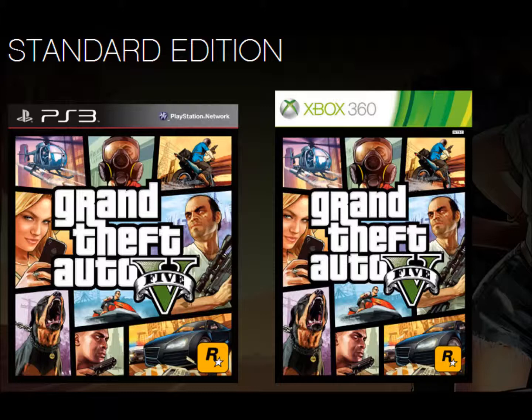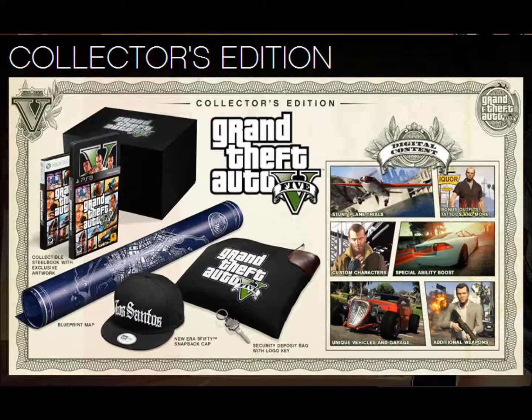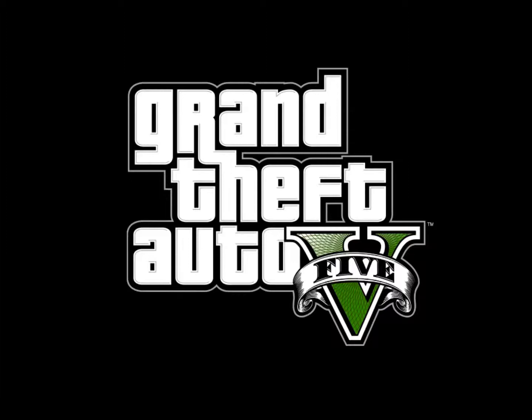The trio of these three editions comes in different amounts. The standard edition set by Rockstar Games is $59. For the special edition, it's around $65 to $70. Then we have the huge collector's edition, which I think is around $100 to $110. So this was a quick review of the Grand Theft Auto 5 editions.